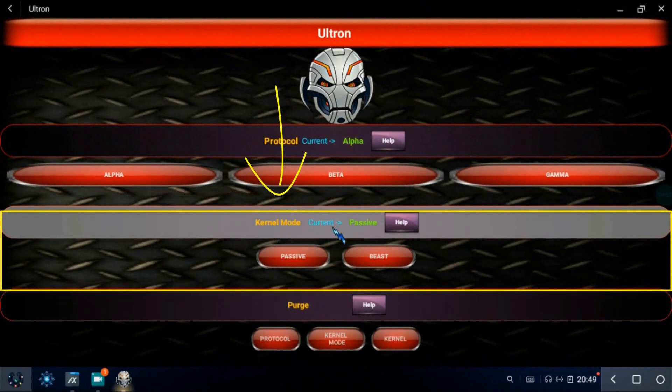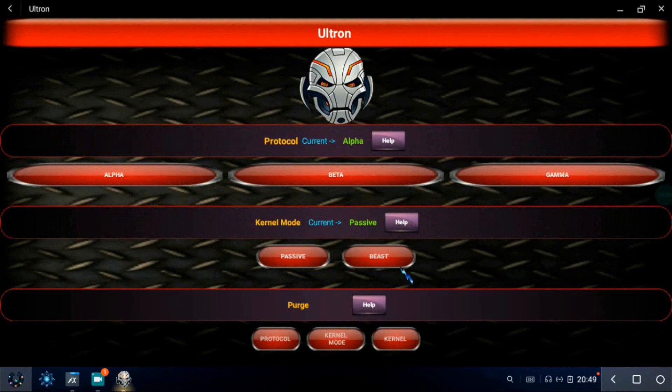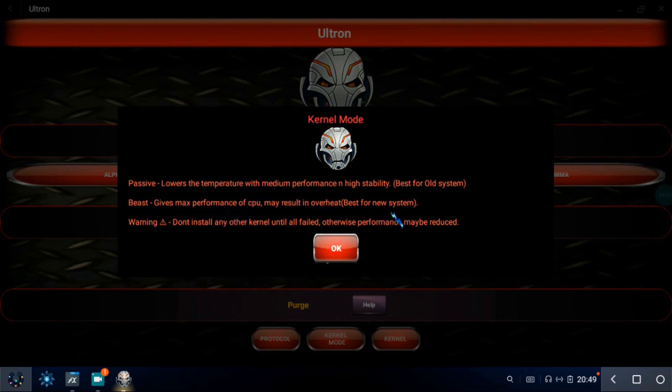The second block is to choose kernel mode. It patches the kernel and gives two different styles to boot. You can see two modes: Passive and Beast. Passive mode is for high stability, medium performance, and low temperature — it is best for old systems. Beast mode is for aggressive and max performance, but might cause overheating — it is best for new systems. You can choose according to your needs.